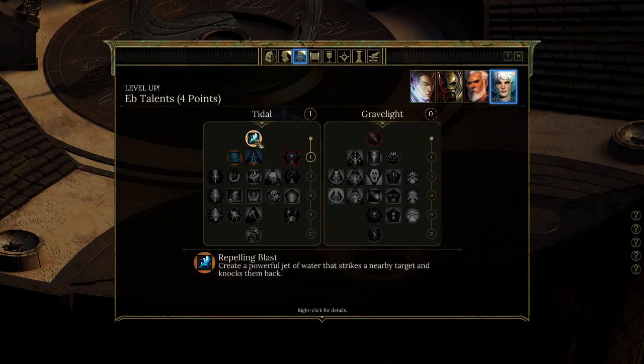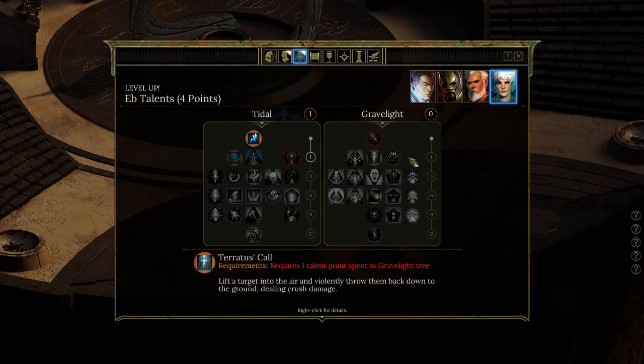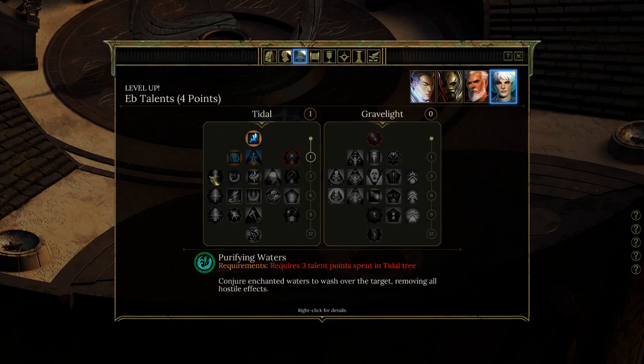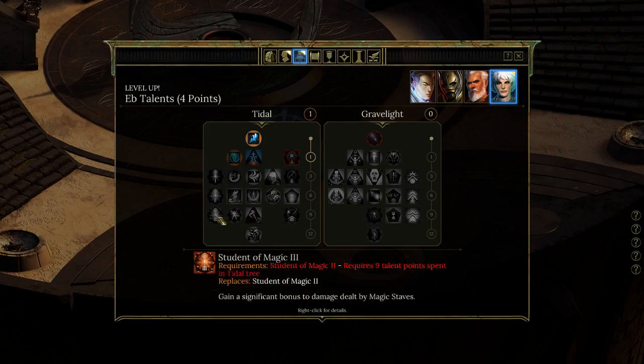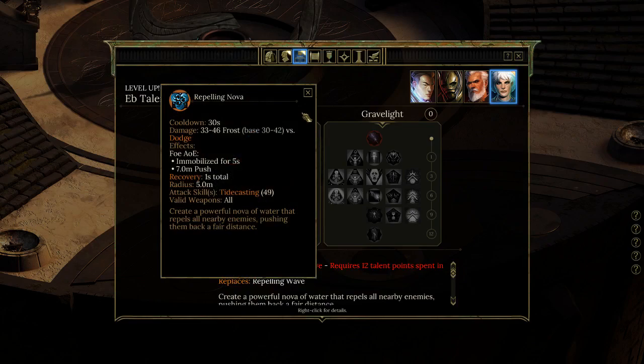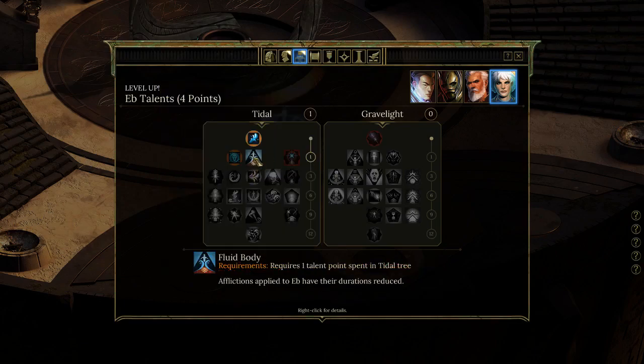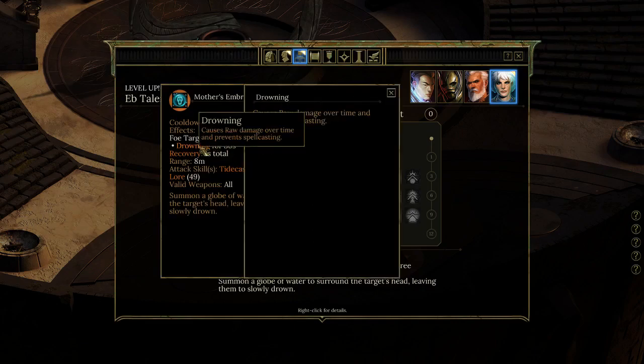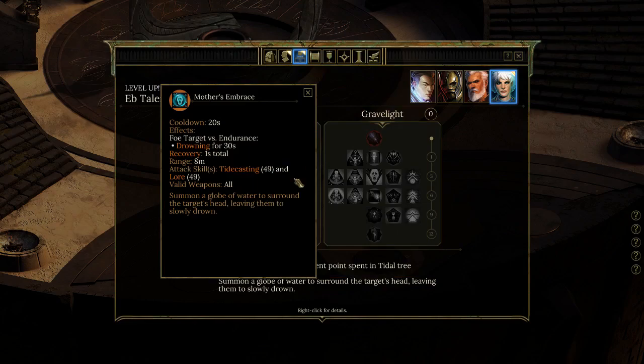She gets four points to spend and that's the only thing she comes with built in, so I could disregard Tidal and make her a pure Gravelight mage, despite her being introduced as a water-based spellcaster. There's a bonus to frost damage, shock and frost damage, larger AoE. At the bottom of the Tidal tree is Repelling Nova — a powerful nova of water that repels all enemies. And Drowning: summon a globe of water around the target's head for 30 seconds, causing raw damage over time and preventing spellcasting.